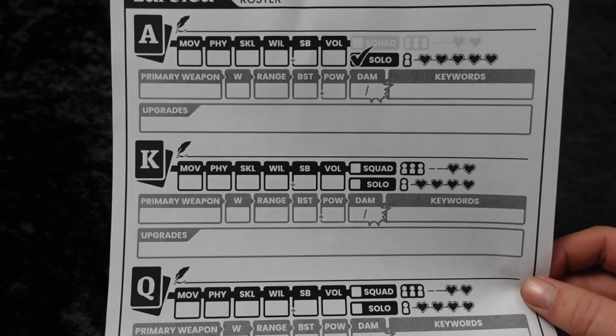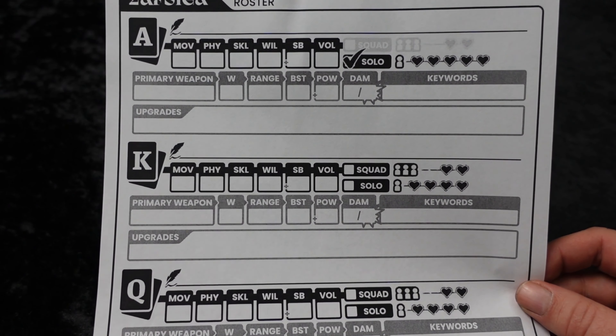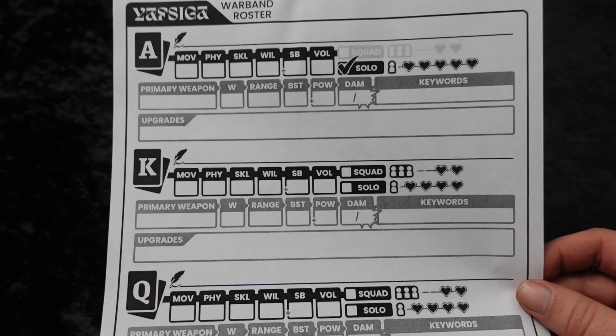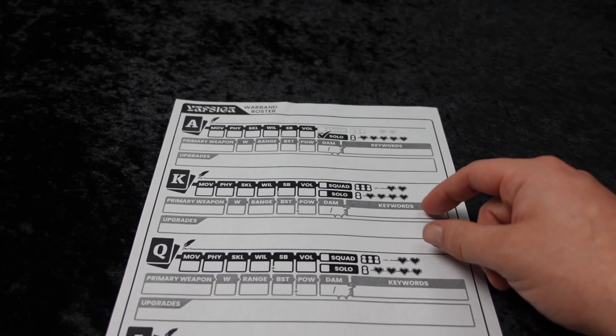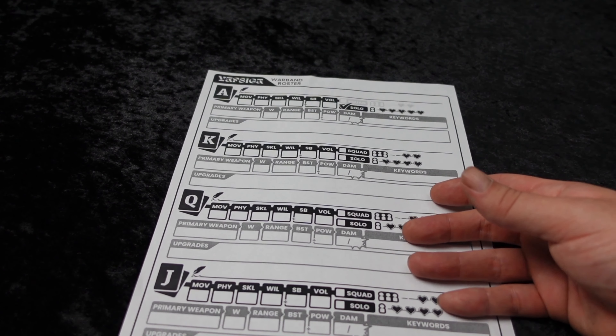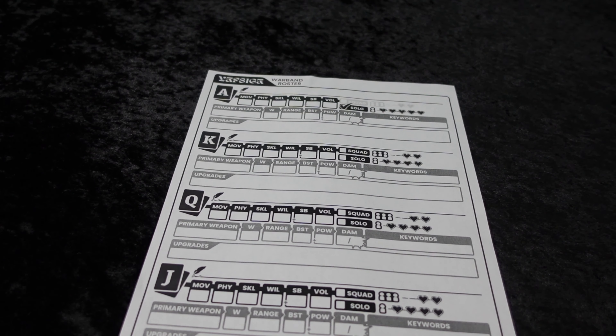Models or units can come in one of two ways. They can be solo models — your Ace or your leader must be a solo model. They also come in squads, which are groups of three bonded members. Other than your Ace being a solo, there is no limitation — you could have a solo and two squads, three squads, three solos, or two solos and a squad. That composition is entirely up to you, but try to make sure their loadouts match or look similar so there's not great confusion later in the game.